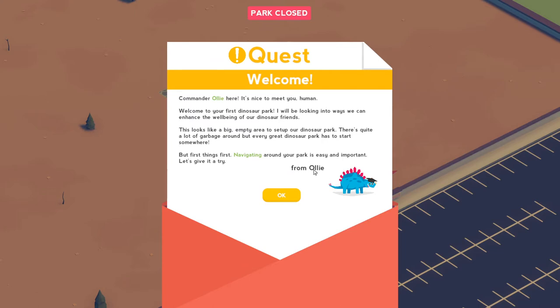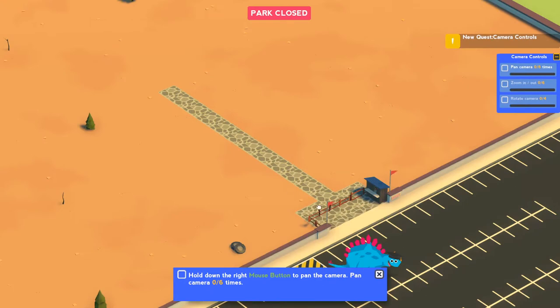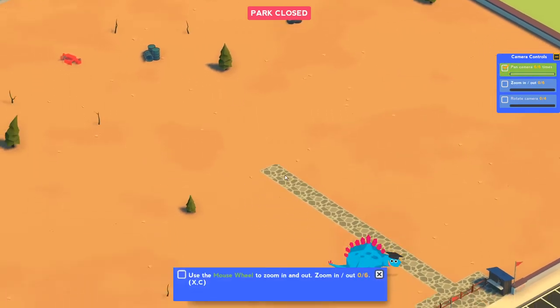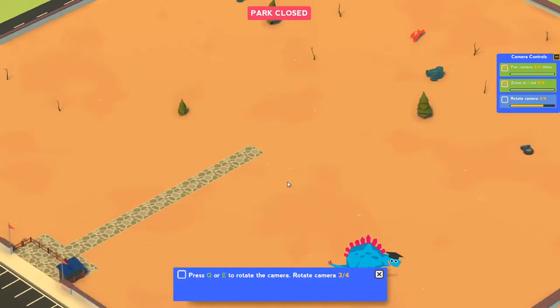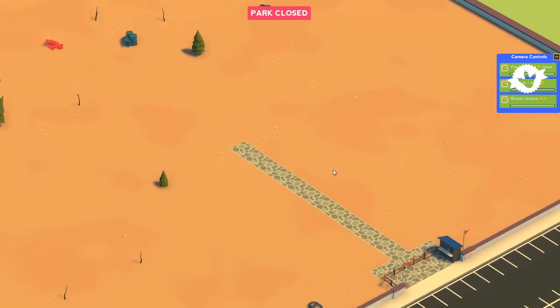Commander Ollie here - it's nice to meet you, human. Welcome to your first dinosaur park. Navigating around your park is easy and important. So it's going to make me do some stuff - we're going to use WASD, use the mouse wheel. X and C also work. Q and E to rotate. Hell yeah. Easy mode cameras. Achieved.